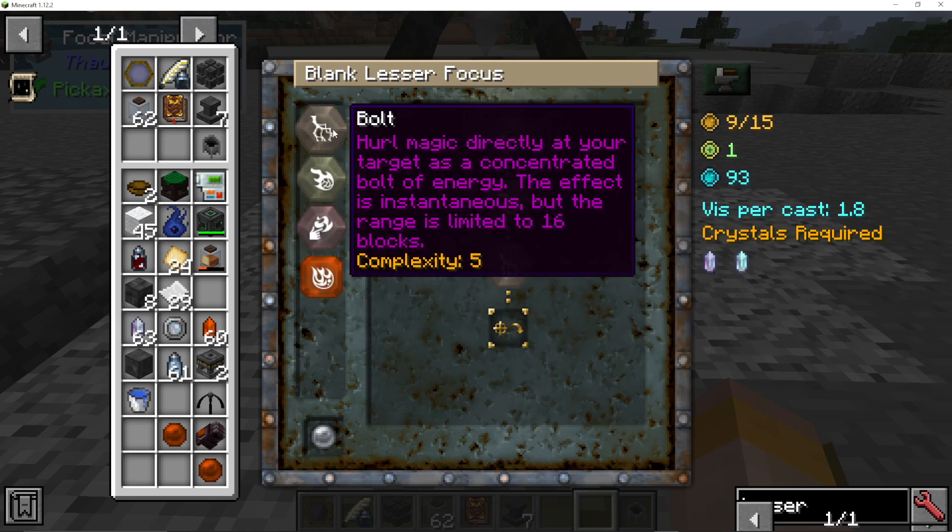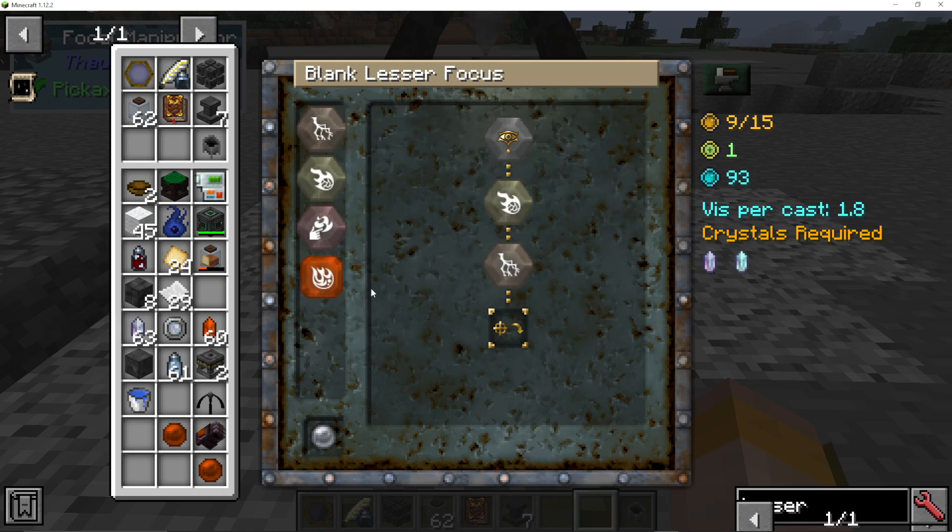I could then choose bolt instead — it'll have a bolt of electricity rather than fire, for example. It will depend on the ones you've unlocked in your Thaumonomicon. So let's say I'm going to use a bolt. You can see the complexity is 9 out of 15, it's going to use one level of experience and 93 Viz, and it will use a little bit of Viz every time we cast it. We're going to need two crystals for this: a Motus Viz Crystal and a Potentia.